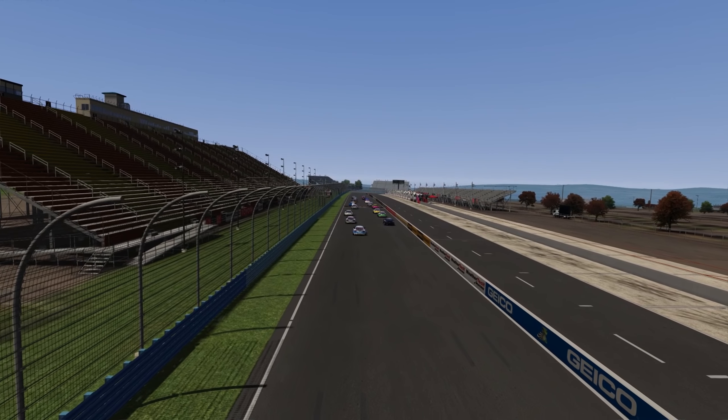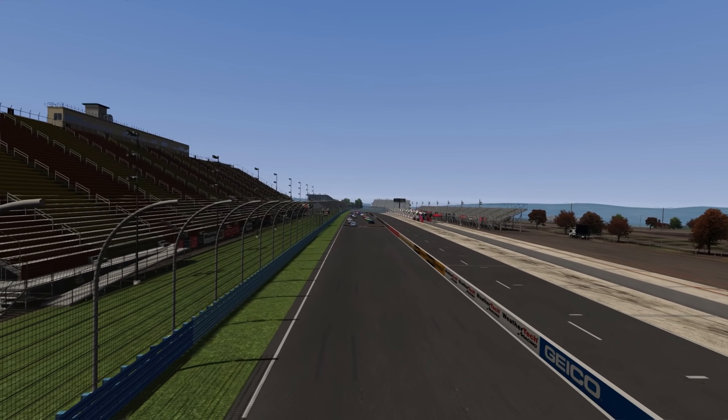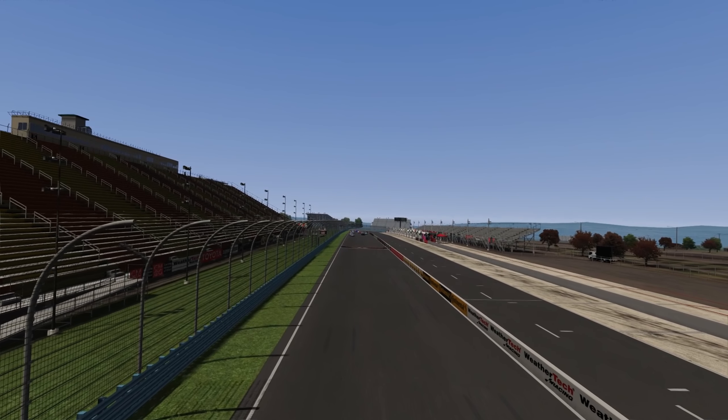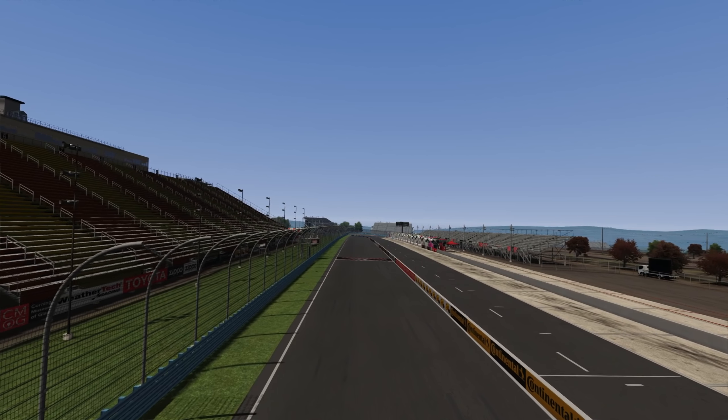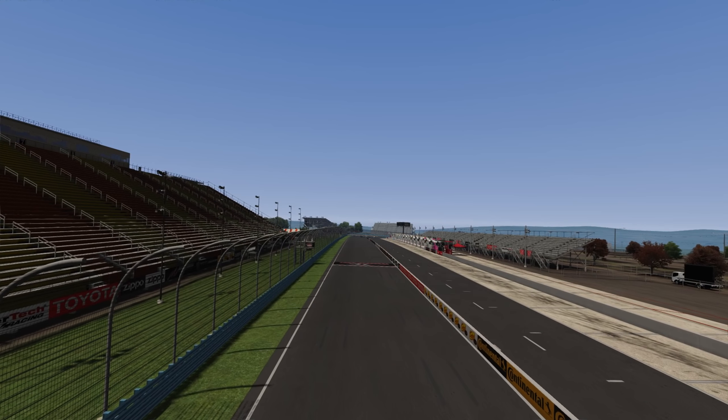Hello, ladies and gentlemen, Cone Dodger here. Welcome back to Cone Landers for the Audi TT Cup. Race number two will be at the Watkins Glen boot — the full course with the chicane and everything. Let's get racing.